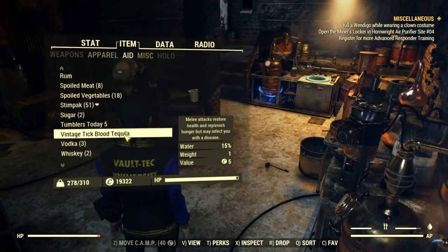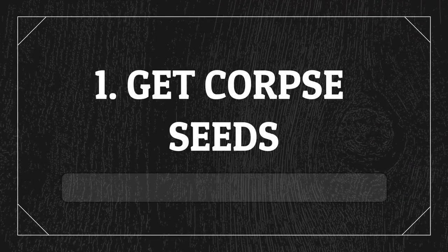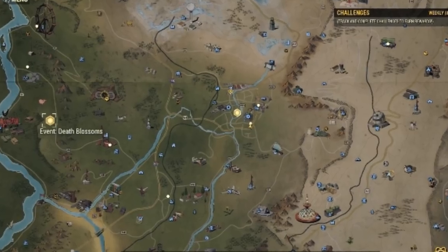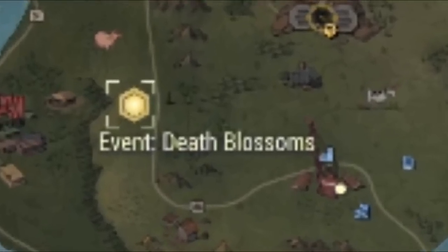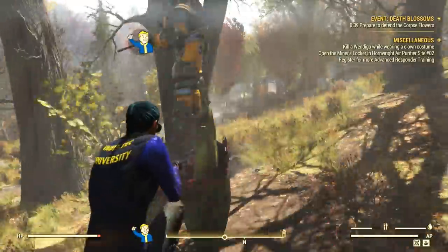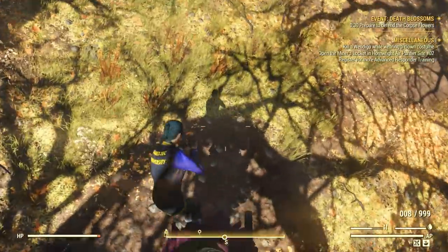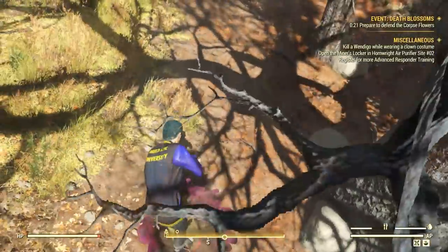Before anything else, let's check how to get the corpse seeds. You can get them from an event called Dead Blossoms — it's not a very common one, but if you do a few server jumps you will eventually find it. This is a very tedious event because it takes a while to complete and there's hardly any action to it.